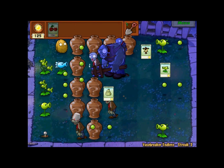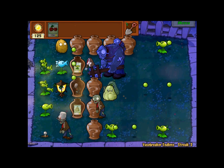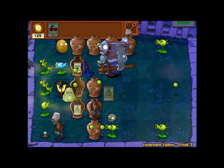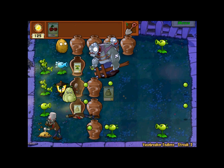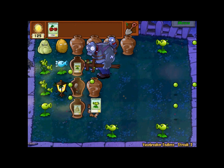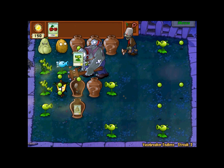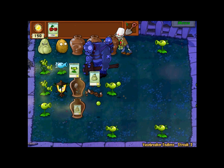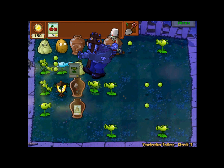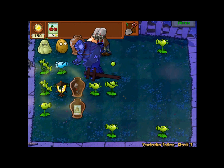Use the squash on the gargantuan because otherwise he will wreck your day. Even with the squash you have to hit him twice. Generally, if you have the snow pea slowing him down, you're okay as long as he's far enough away. But if you get nervous, you could just use a couple on him and it won't really make a big deal.